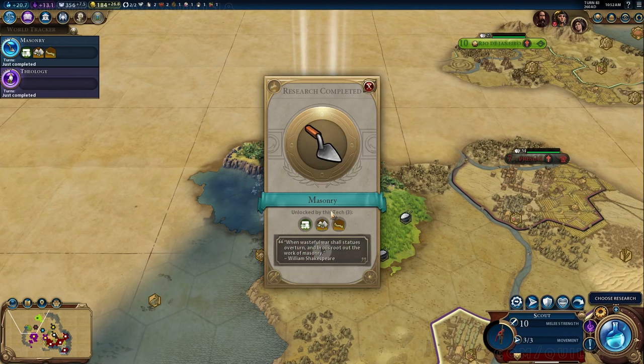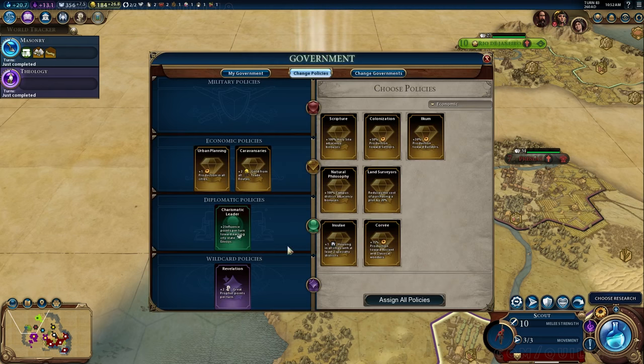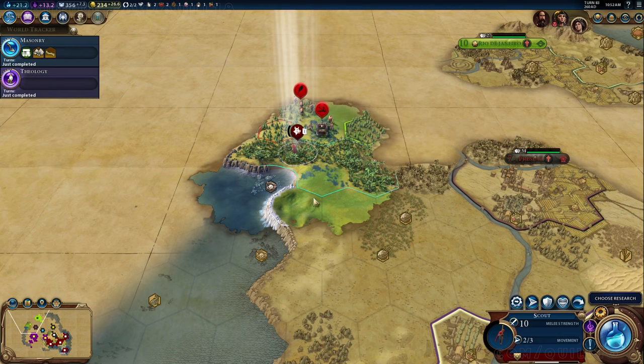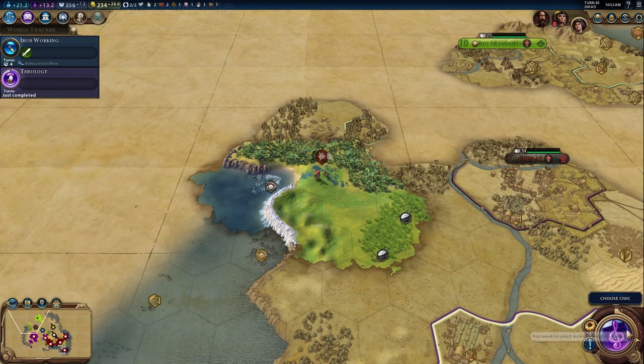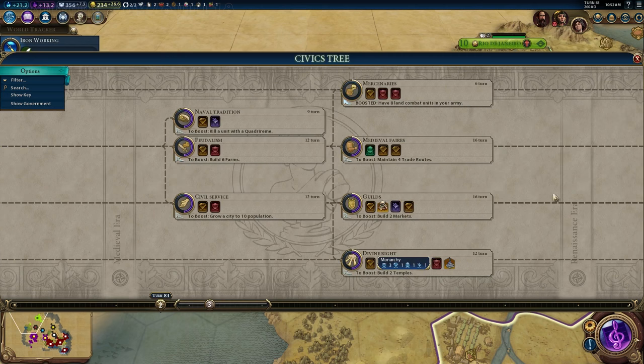A eureka moment from working on the watermill advances masonry, which actually completes that tech. A civic completes as well — we've got theology. Scripture gives us a 100% holy site adjacency bonus, so we have one of those for campuses and one for holy sites. I pop the goody hut and try to run away with the scout. It looks like that catapult was able to indirectly fire at me — I'm not sure how it shot me given the vision mechanics.